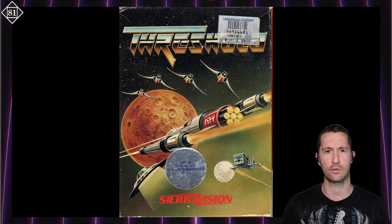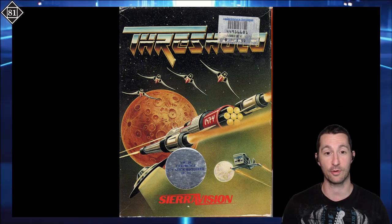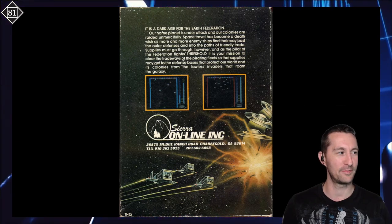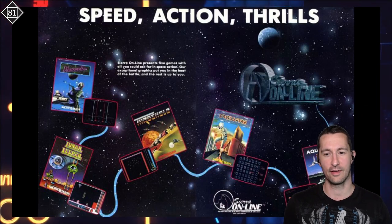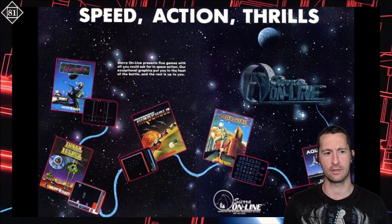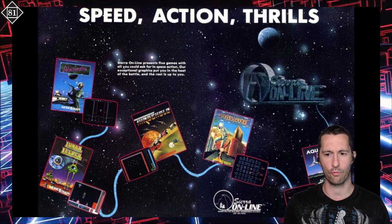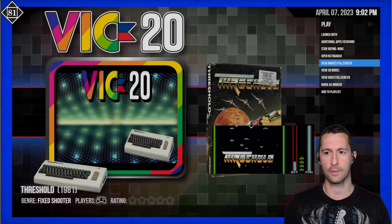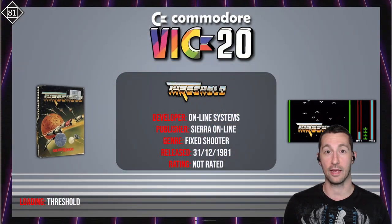It sounds like a story that you'd see for a massive merchant space trading game, but no, it's just a fixed shooter. So don't get your hopes up too much. We're streaming live — the latest episode of Chronologically Gaming. We have an ad for Threshold right in the center there with Lunar Leaper, which is so good on the VIC-20, also Marauder, Crossfire, and Aquatron. Haven't seen Aquatron or Marauder just yet, but we will. And that's it for the artwork. The other versions are alternate versions of the cartridge. Let's pop it in and play — Threshold for the Commodore VIC-20 released at some point in 1981 by Sierra Online.